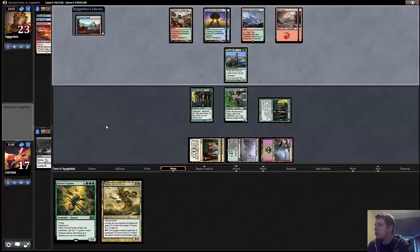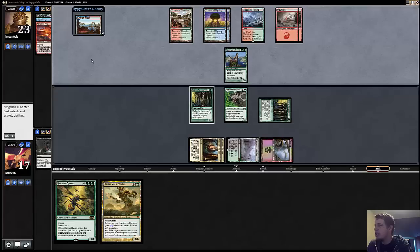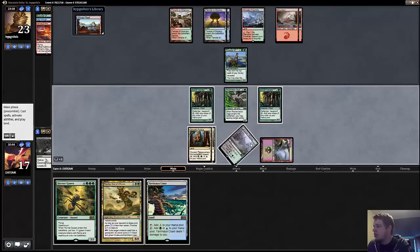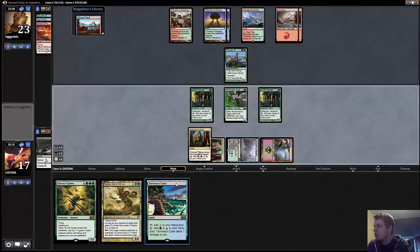He played the Foothills off the top instead of the Shiven Reef — that's kind of weird. I would just play the Reef and hope the next card's a spell. Basically the same thing as cracking Foothills. We could try and do something weird here where we pull a bunch of mana and go to combat — I think I'm just gonna do that, just pretend like we misclicked or whatever.